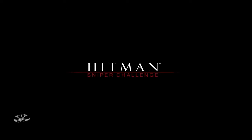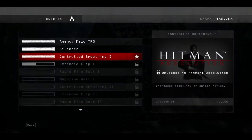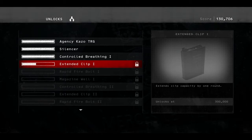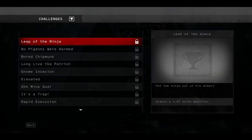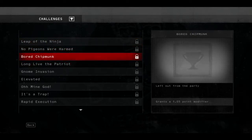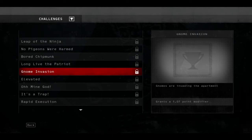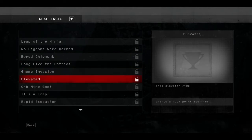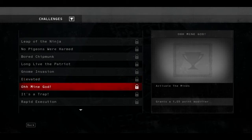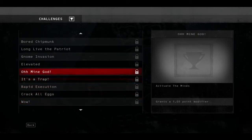Put the ninja out of his misery, shoot pigeons - I have no idea what that is. Or that. Shoot gnomes. Shoot a guy into the elevator - I'm just guessing here. Activate the mines - I don't see any mines.